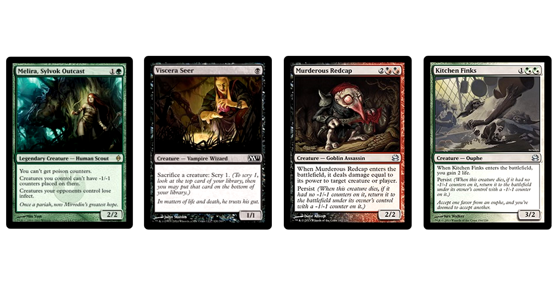One Melira, Sylvok Outcast, one Viscera Seer, and two Murderous Redcap create a hilarious infinite damage combo. You sac the Redcap to the Seer while Melira is in play. The Redcap comes back because of Persist and deals damage, but because of Melira, no counter gets placed on it — so on and so forth, you deal infinite damage. You can also gain infinite life with Kitchen Finks, as mentioned earlier. This is the deck's primary win condition, and it wants to be podding into these pieces as soon as possible.